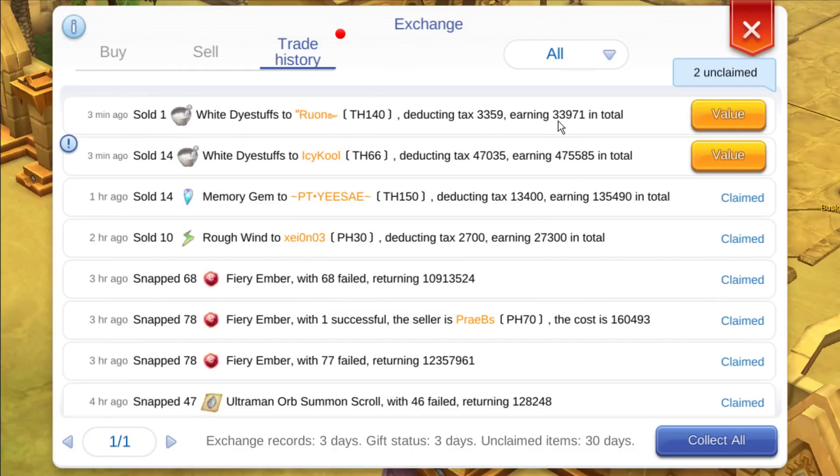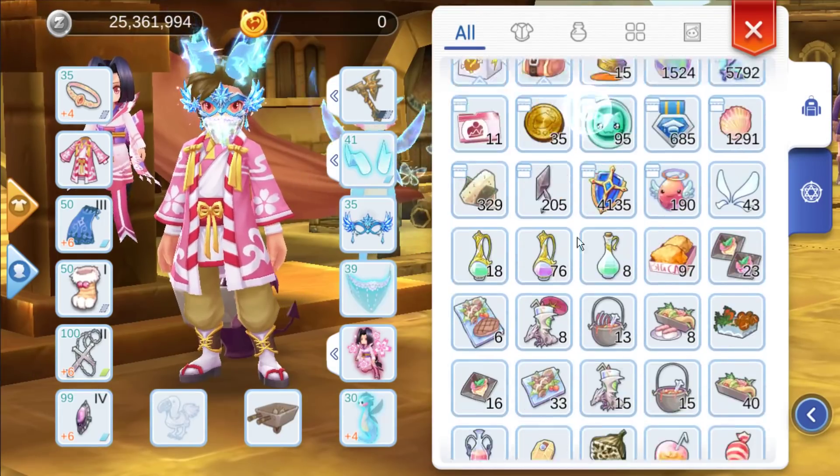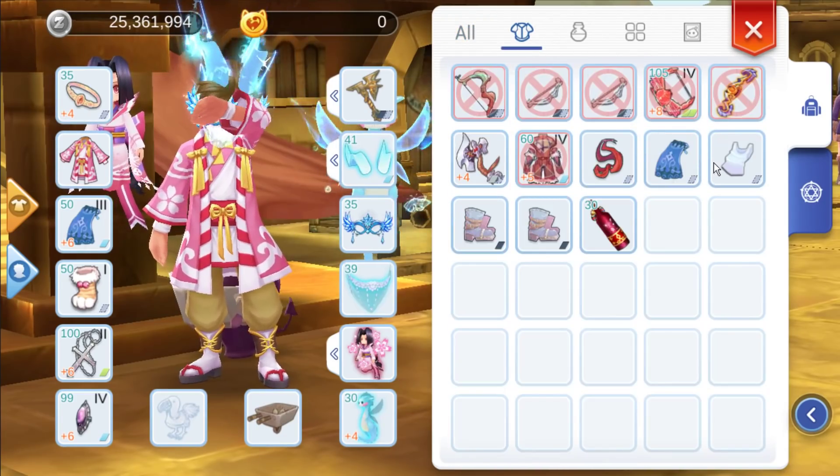For one white dye we got around 34k. If we minus 7k we got around 27k from transferring neutralizer to Sani. If you plan to upgrade your undershirts I suggest you save this one — we're going to need a lot.